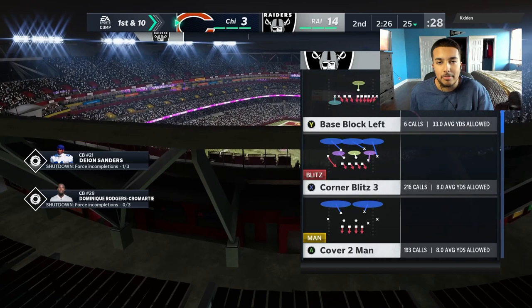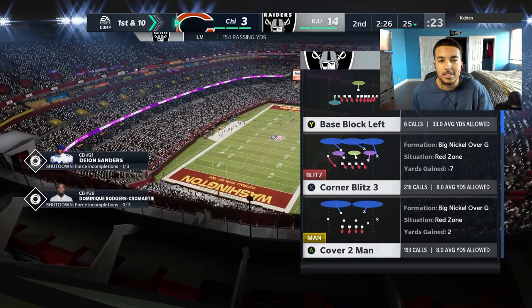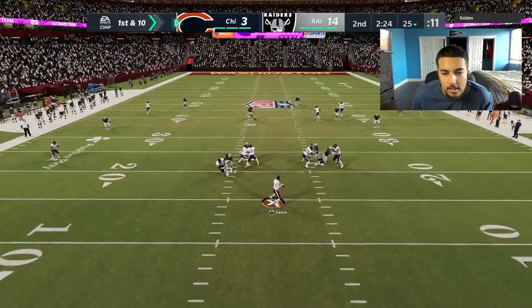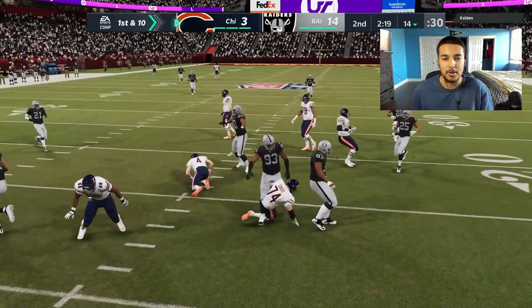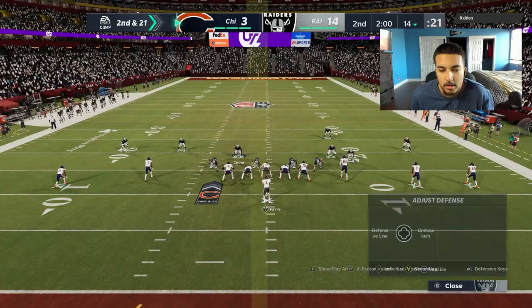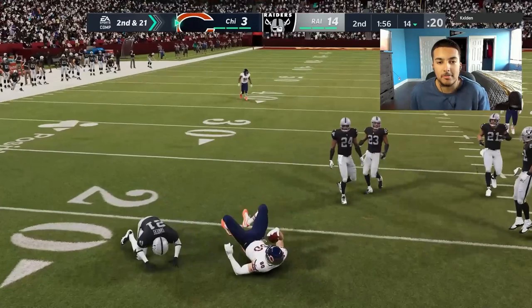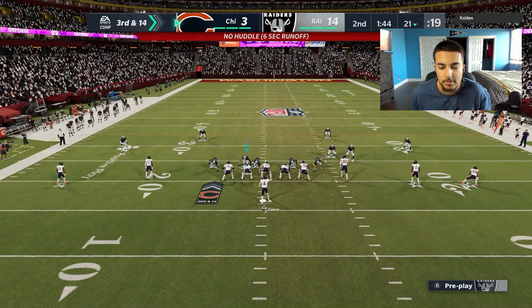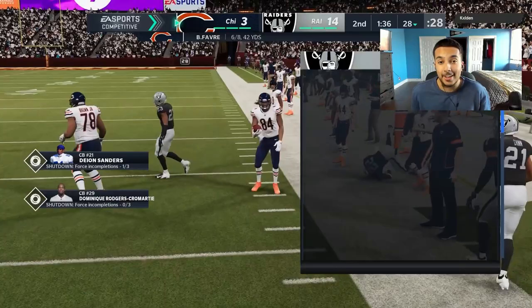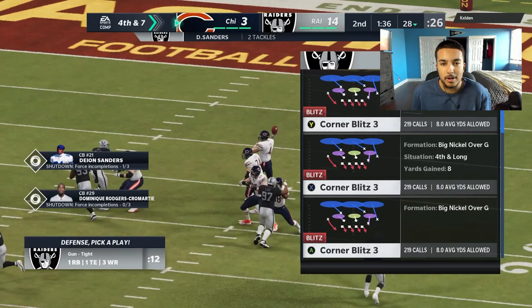Allworth will definitely help you beat man coverage. Versus One Steps, if you motion him out and get him in space with 96 speed he should be alright. Opponent is in Five Wide so I'm guarding the seams, deep half left. He throws it and I recover the ball — he's going no-huddle, Weekend League special. Same adjustments. On second and 21 I have to have a better user. The button delay hurts when you can't make final adjustments.